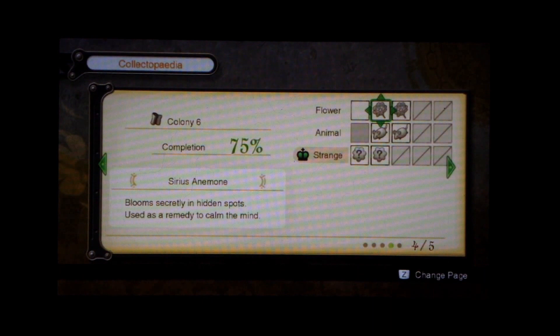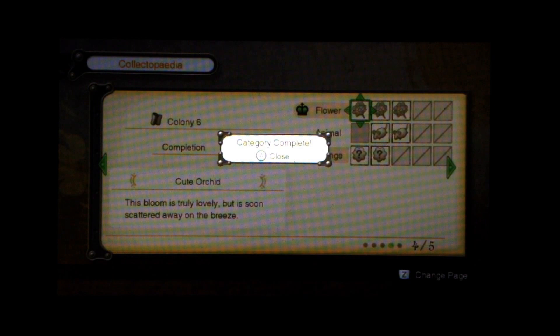I also want to get working on the Colony 6 collectopedia. We didn't complete it fully, but there's the Serious Anemone and the Cute Orchid, which gives us an auto-attack stealth too.